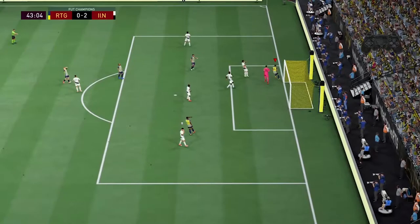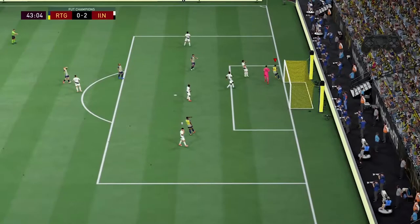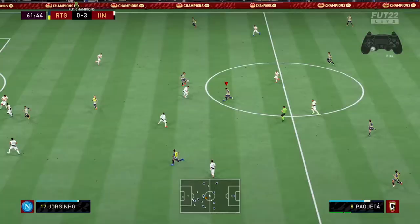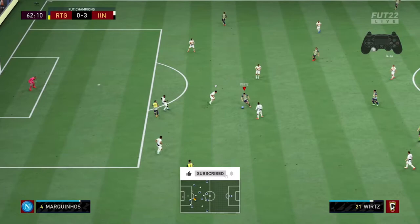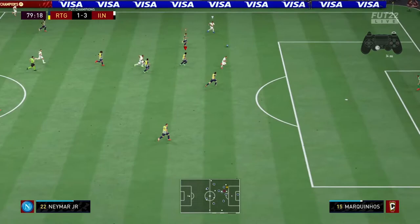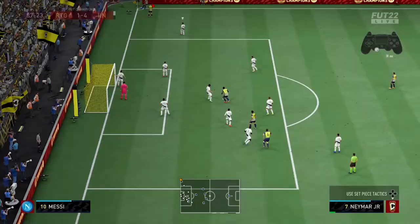Can he get onto this? Uzil. Well, it's creative from the Black Cats — a lovely attempt. That looks promising. Surely. Beautifully weighted ball. And there it is — a short corner here.